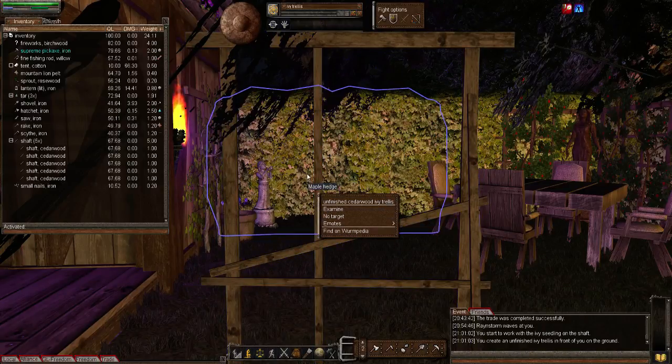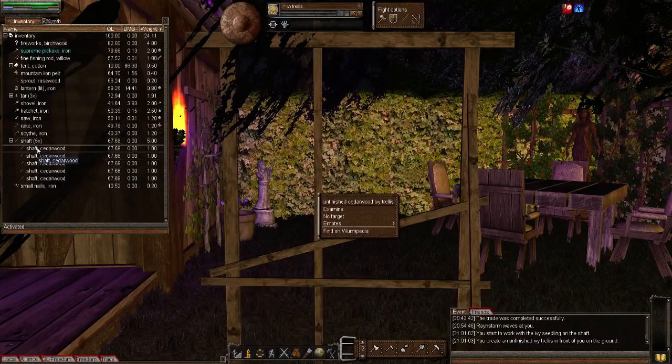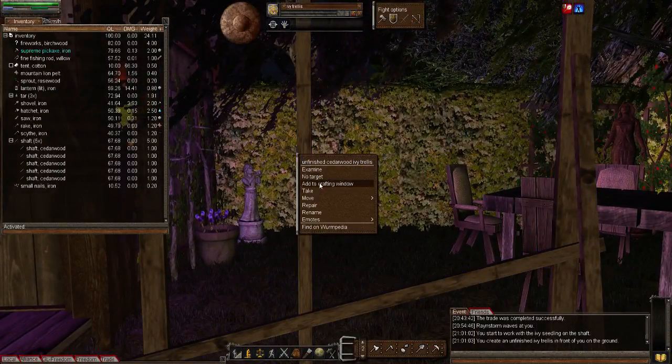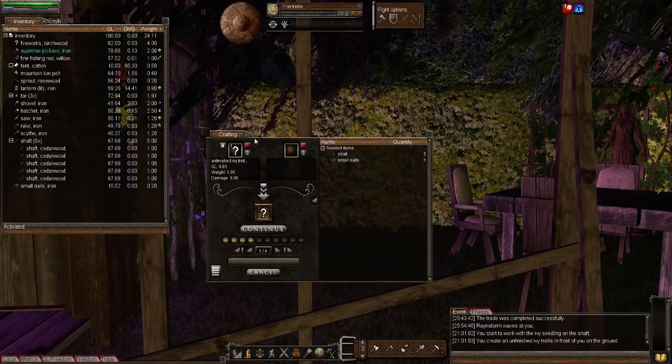I right click on it but don't get an option to add to the crafting window — that's strange. Oh, I've stepped out of the enclosure! So right click on it, add to the crafting window, and now you can see I need five more shafts and one small nail. Let's do the nail first and add that, then continue.